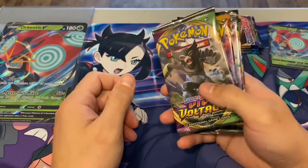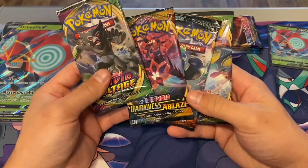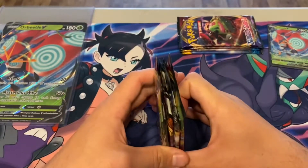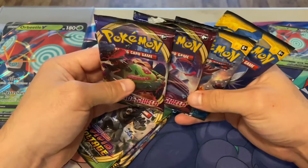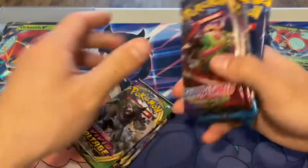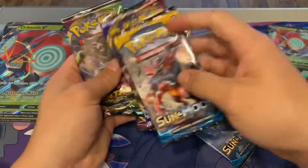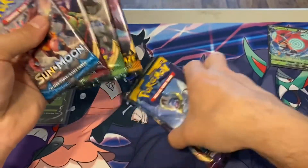The Orbeetle V box has a very good pack selection — I'm actually surprised it isn't sold out sooner. You get two Vivid Voltage, a Darkness Ablaze, and a Burning Shadows, which are all great sets. They all have a good chase card and they all have Charizard, even though Vivid Voltage's Charizard isn't one of the greatest. I also have the two Sword and Shield and two Sun and Moon base set. We'll do a Sun and Moon and Sword and Shield first, then these two, then another Sun and Moon and Sword and Shield, and save the Vivid Voltage packs for last.